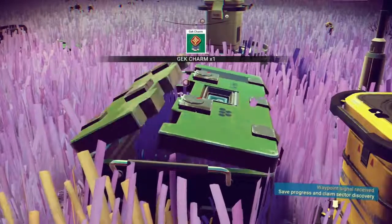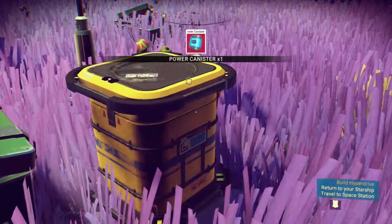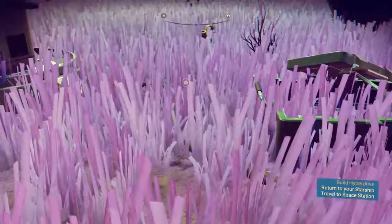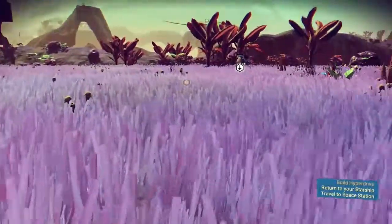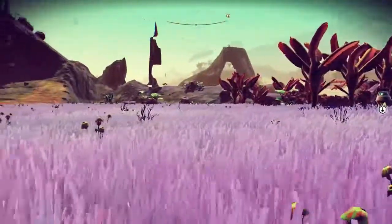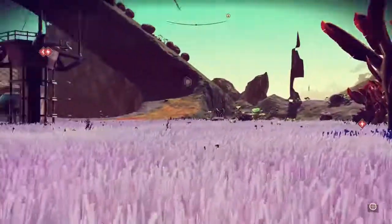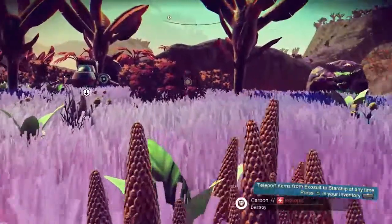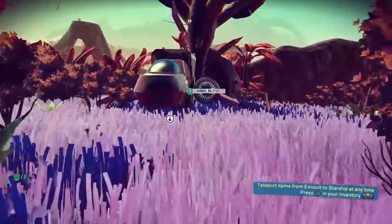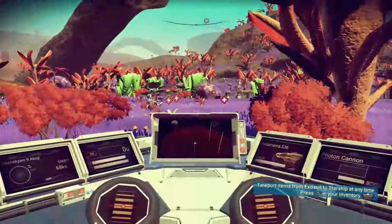That's probably just a big iron deposit. I will take the plutonium. I saw when I got off the ship — oh, that was like the other side of the planet — the massive Heridium deposit that I probably should have just stayed and mined because I forgot I was going to need it for the hyperdrive. Loot crates. Gek charm — things to sell. Power canister.